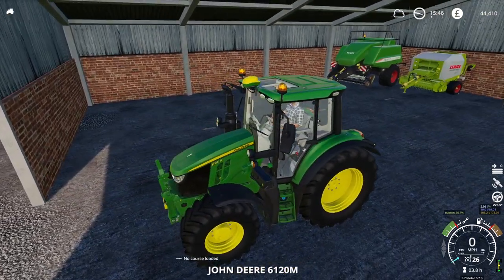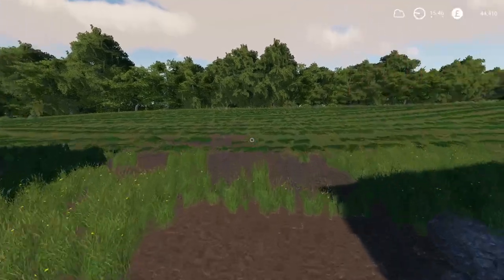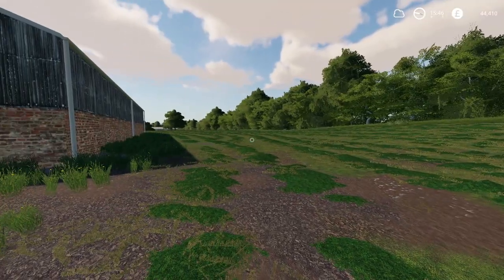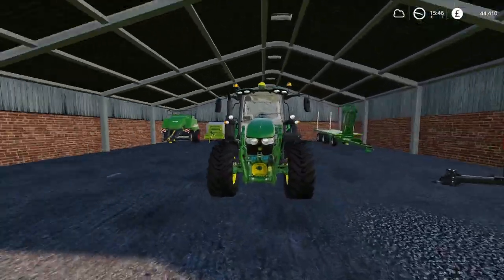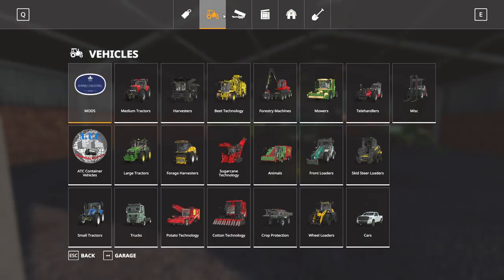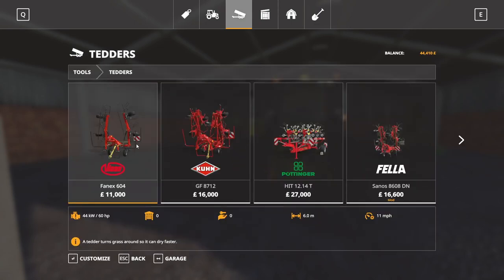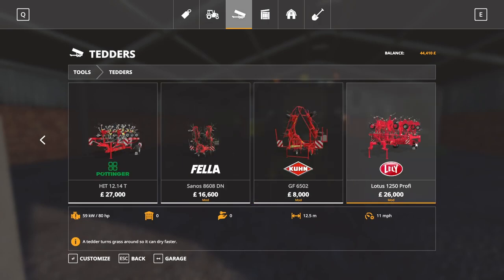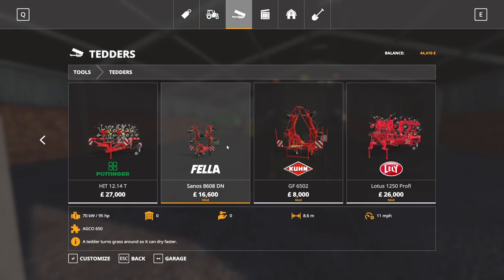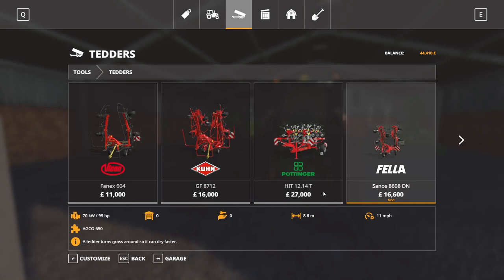To the John Deere. We'll have a look at the grass. If you didn't see the episode before, we cut this grass here - this is what we're going to be turning into hay. So we need to go and grab a tedder because we don't believe we own one yet. I never really buy many tedders in this game - a lot of the time I play with seasons. Something fairly cheap, what's that? 8 metres, 8.6.